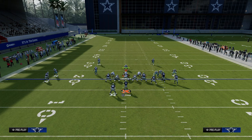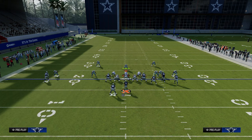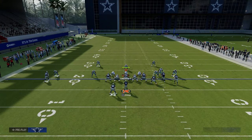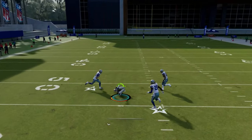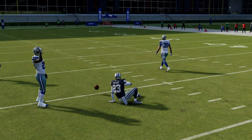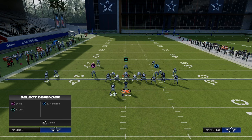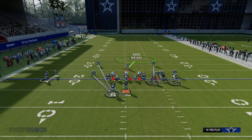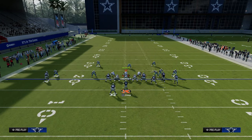Typically what you're going to get from a lot of people this year when they go to coverage defense is a coverage that looks something like this, where they're essentially utilizing a two-man-under style of coverage. This is where this post route just absolutely shreds them over the middle of the field, so the user is going to have to commit to defending it. The problem with that is now all your underneath options should have a pretty good chance of getting open.